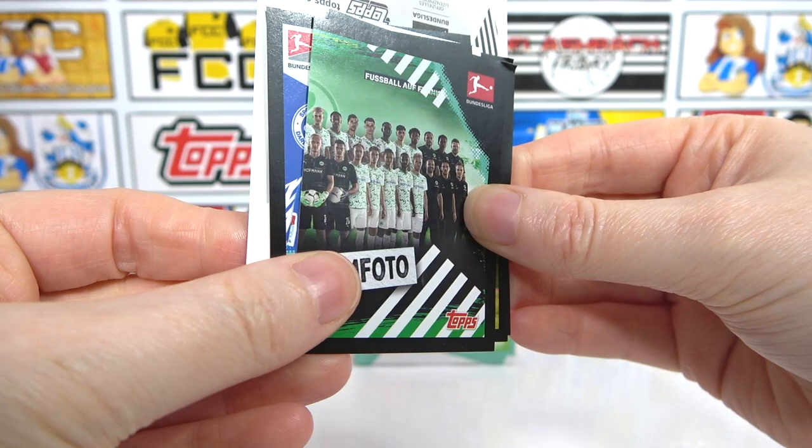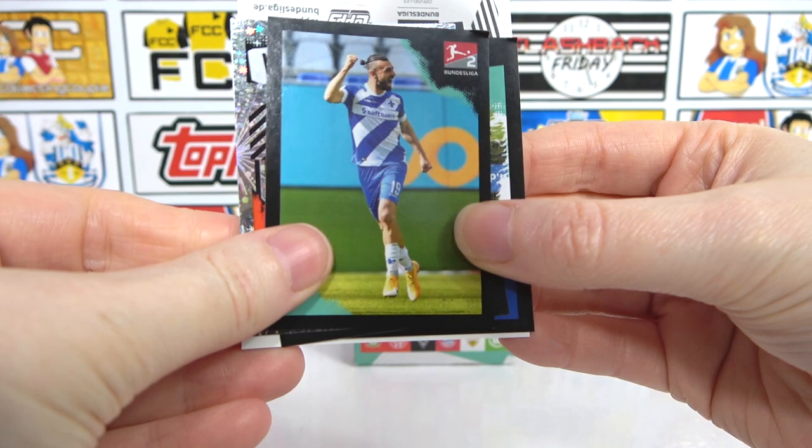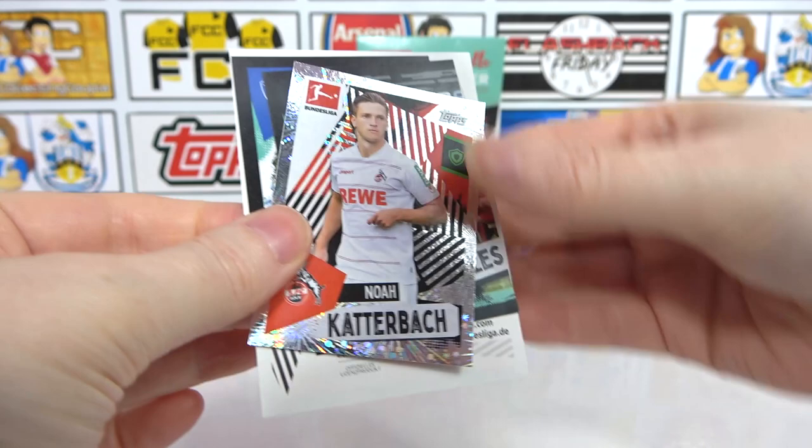That's different - yeah, that is different, that's quite cool. It's kind of more dramatic, a bit intimidating. We have Fuggan, and a Sebek. We have another Bundesliga 2 action shot which is quite cool - it's a celebration sticker. And we have a Cataback, half of the team, two half teams. There we go - and then we have a Köln. A Köln - that's cool, actually.